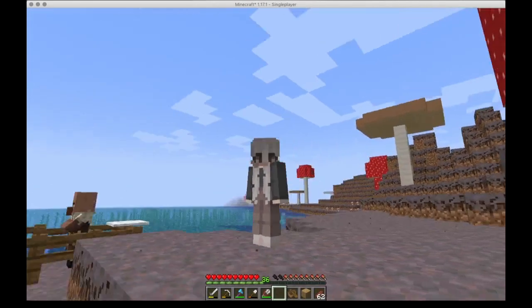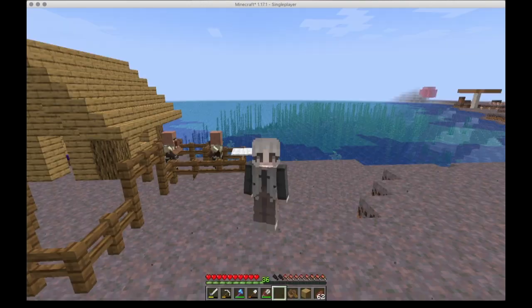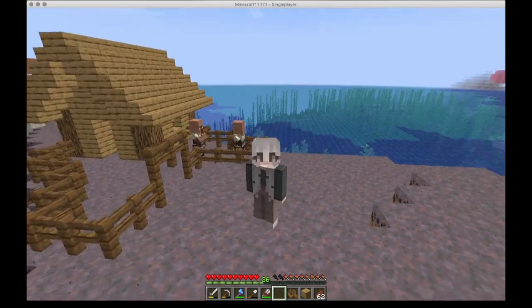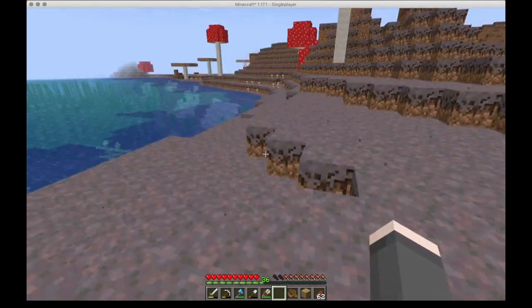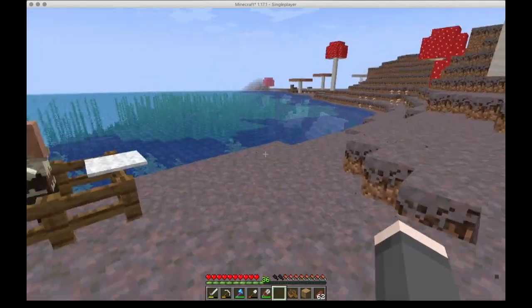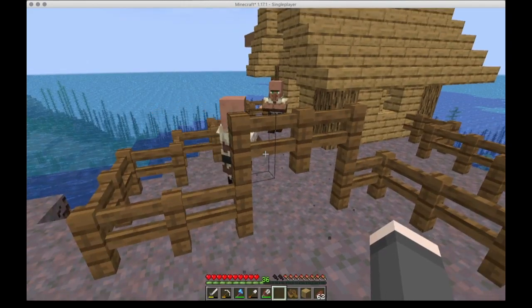I built a little pen for my villagers over here. My plan is I have some carrots — I'm going to give them the carrots and I put some beds in there so that I'll be able to breed. I'm hoping the baby will run out of this little hole here and I'll be able to chase him down and put him in a boat. Then I can make a lectern for him when he grows up and make him a mending librarian, because I really do need mending before these tools get too low on durability.